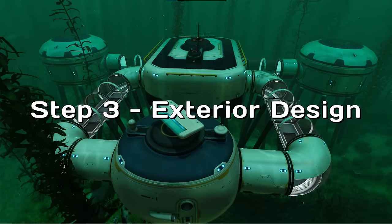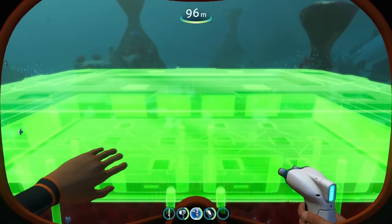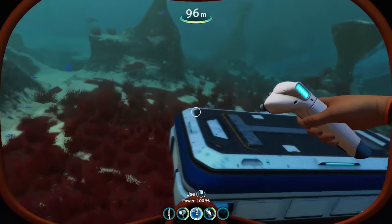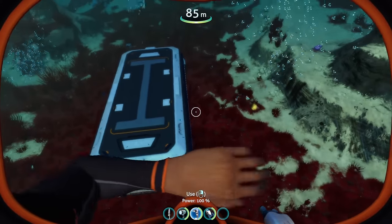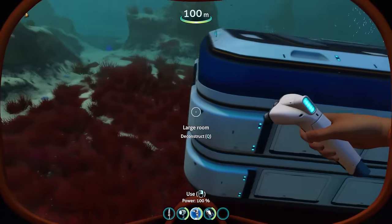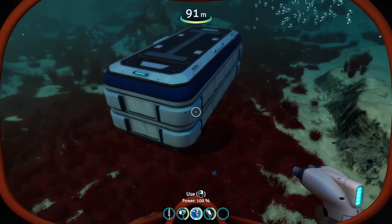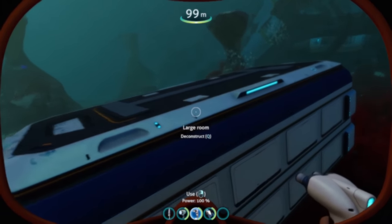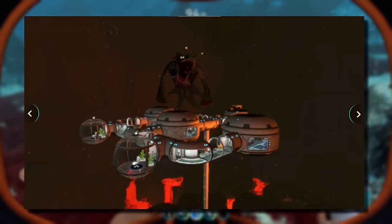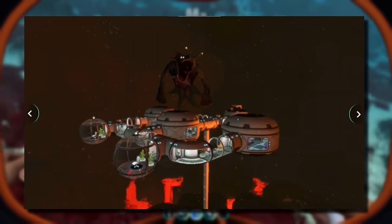Step 3: Exterior Design. It is time to begin construction on our base. I like to start out my bases by building the largest modules first — in this case, that is the large room, but for smaller bases, it might just be the moon pool. For your exterior, there are many different design variants you can utilize. For bases such as Leviathan Observatories, where the main focal point is high above the ground, I will often go for a towering design, where most of the base is high up, while keeping a smaller section on the ground to visually anchor the structure.